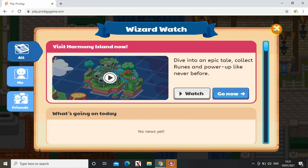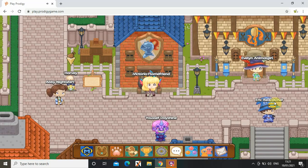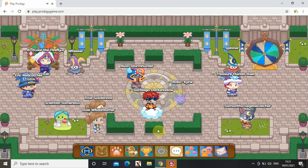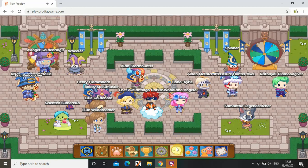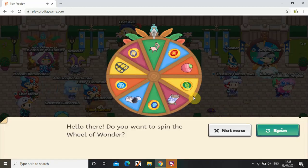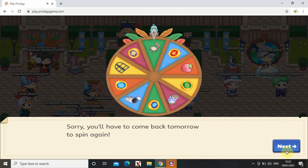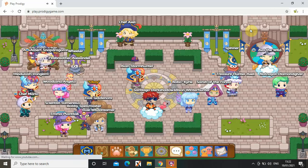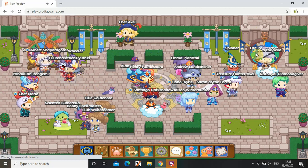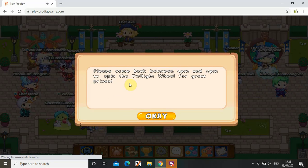When you press on a world, this is what comes up, and this is the music. As you can see, I'm in Lamplight Town. You can spin the wheel, but I can't spin it because I've already spun it. I also can't spin this other wheel because I have to come back between 4 PM and 11 PM.